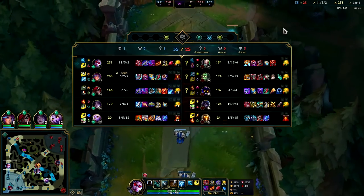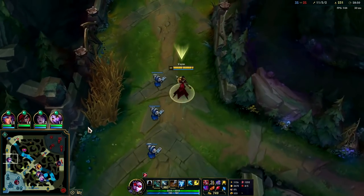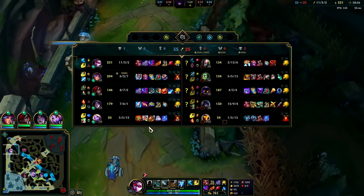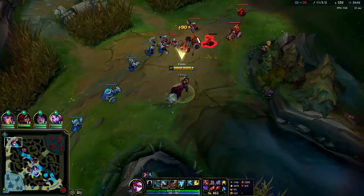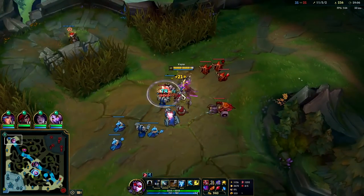They are down to only one nexus turret. I have a feeling they're going to throw for Dragon Soul — they'll all group on it and I might be able to end. They're not going to be able to send Singe back to fight me. The scariest things right now are Singe fling into Veigar cage, or a raw Amumu R.